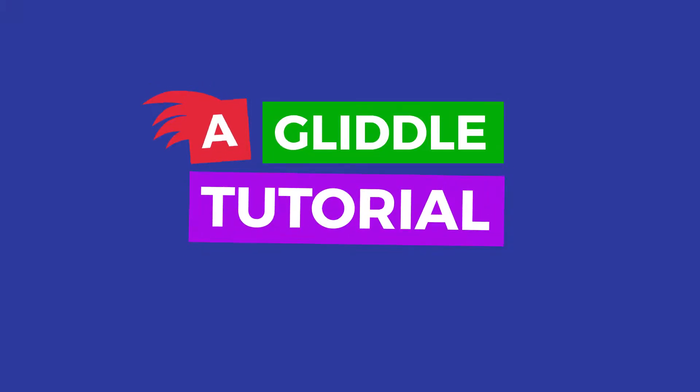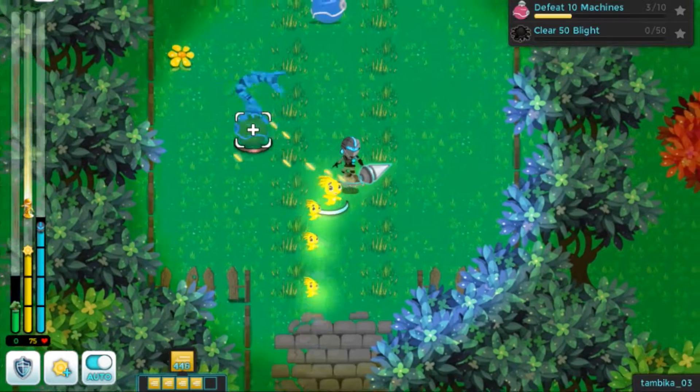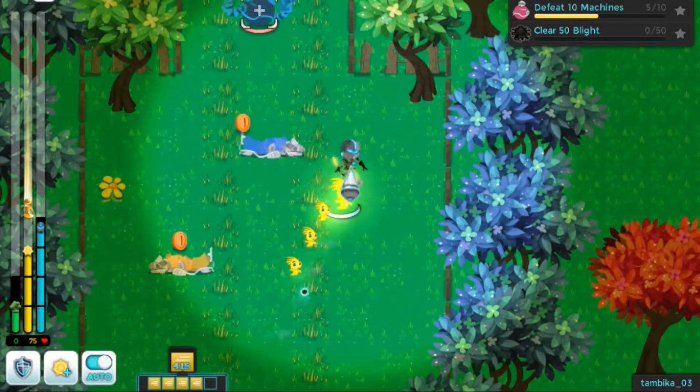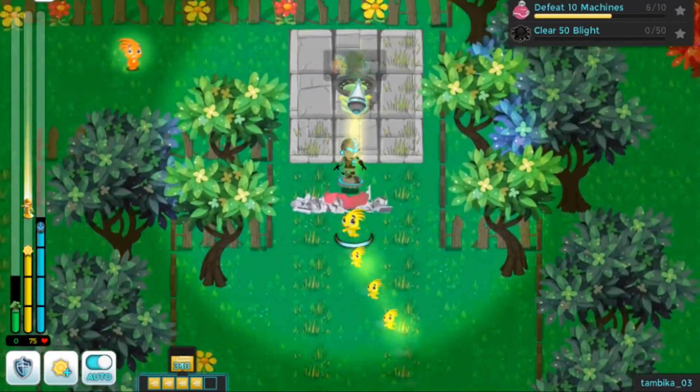Time for a Gliddle tutorial! As a light glider, you have to watch out for machines in the yonders. They kidnap glittles and are not afraid to attack any light glider they find. They know that light gliders pose a threat.